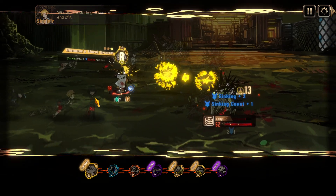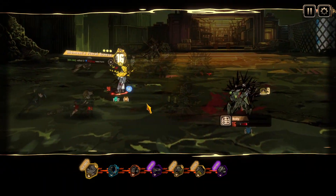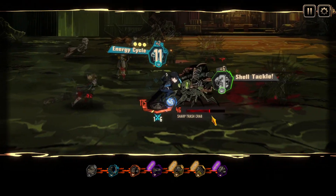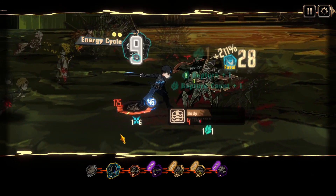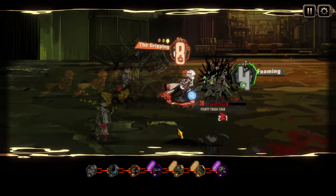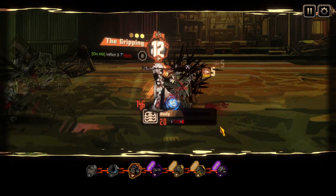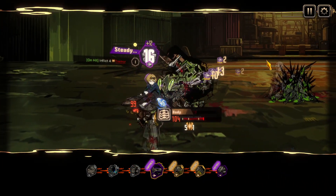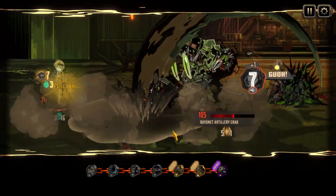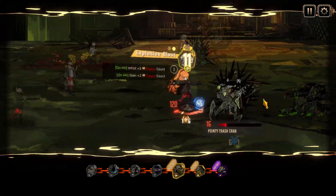I wasn't really building any very specific team that would be super good against crabs. I just used all my star 3 IDs that I got, plus Sinclair which I got in the event. Didn't really check him in detail — I just took him along. It took me a while to realize that I actually don't have to have him in the fight for the bonus to work, but it's okay.